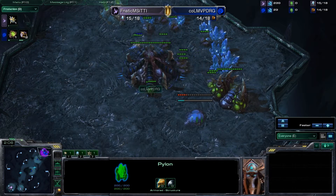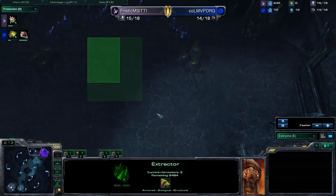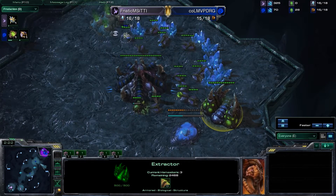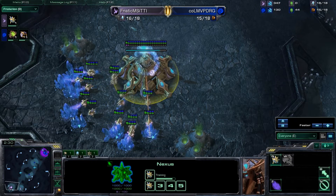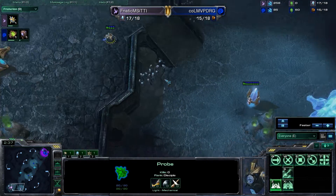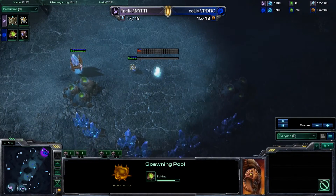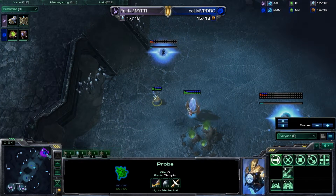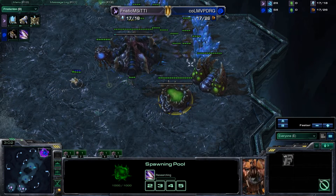Dong Raegu is going to go ahead and take his pool and start mining gas. He's not going to go for anything crazy like a Hatchery first, which is very prone to a Cannon Rush. But it looks like TT1 is actually going to Nexus first on 17 supply, which could not be any more ballsy, especially since he saw the pool coming up. Typically you can go Nexus first, but you usually want to go on something like 15 supply rather than 17, considering Zerglings can be out and attacking you before your Cannon would finish. This is going to be really tight.